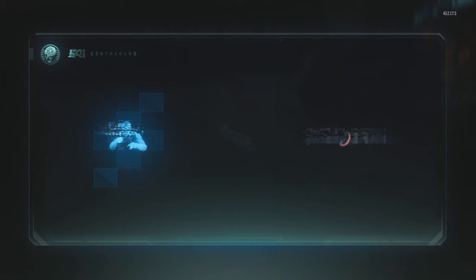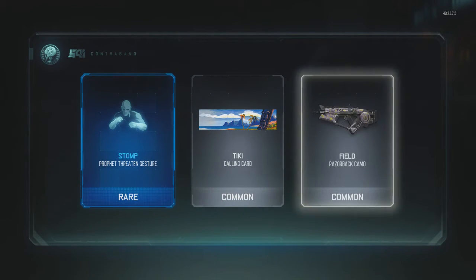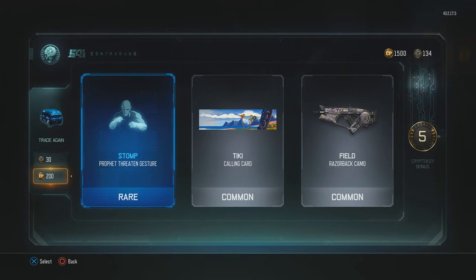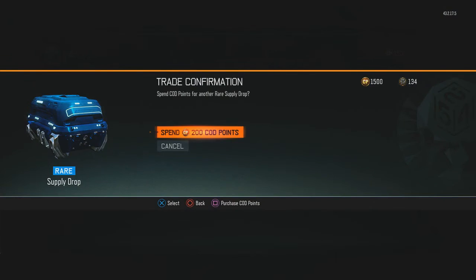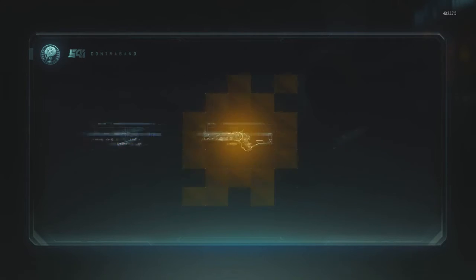Alright, we ain't getting jack out of this one. Yeah, that was kind of a shitty one. Only five crypto keys. Alright, so we got 134 crypto keys as well — that's what, four supply drops, basically? Common or rare? We're gonna do all rares this video. That's all we're doing.